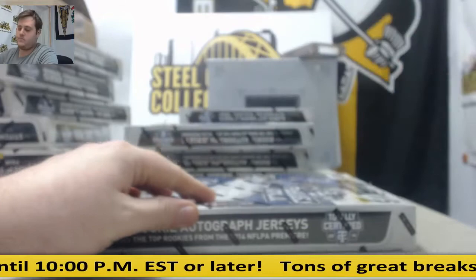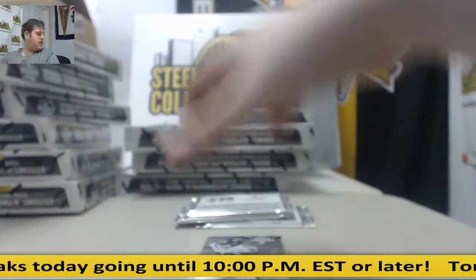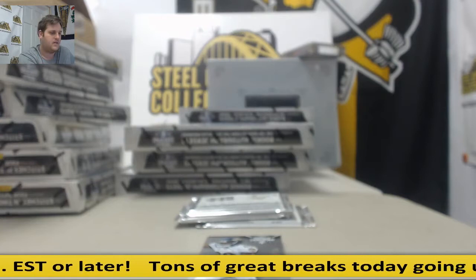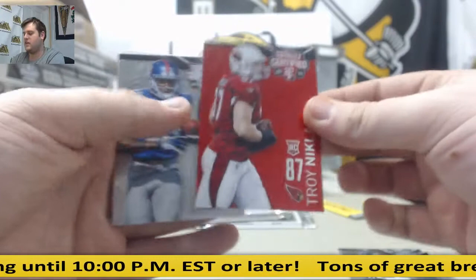It's the most inefficient way to ever pack four packs. The Panthers — let's get into it. Tony Romo. Steve Smith Sr. Troy Nicklaus rookie, 80 out of 100. Odell Beckham Jr. rookie card. For the Niners, rookie auto: Jimmy Ward.